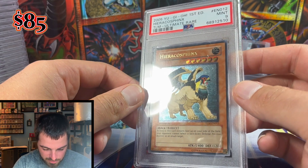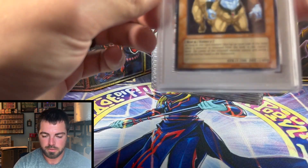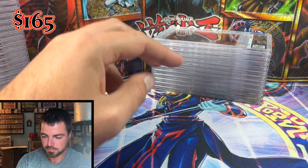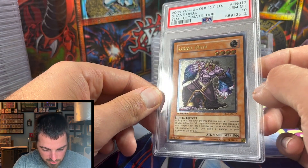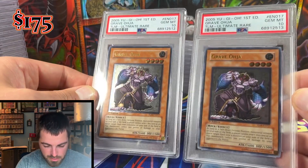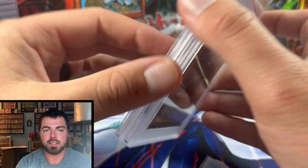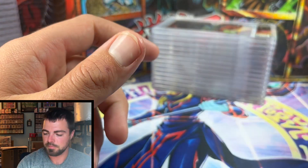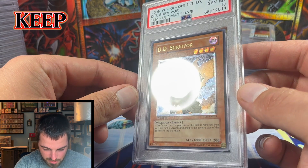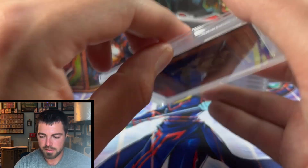Hero's Cost Sphinx got a nine, but Cryo Sphinx got a 10 — though I think I might already have one in my collection, so that one will probably be sold. Grave Ohja got a Gem Mint 10 — I sent in two and got two Gem Mint 10s. DD Survivor also got a Gem Mint 10 with stunning artwork — that one is staying in the collection.